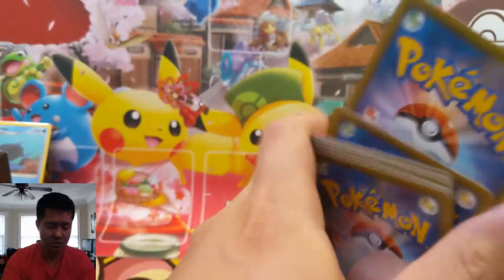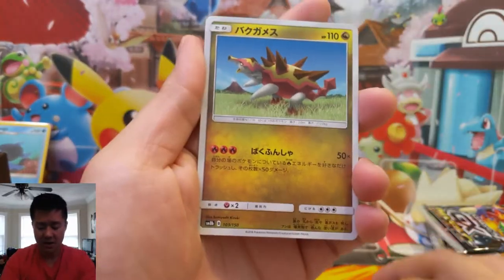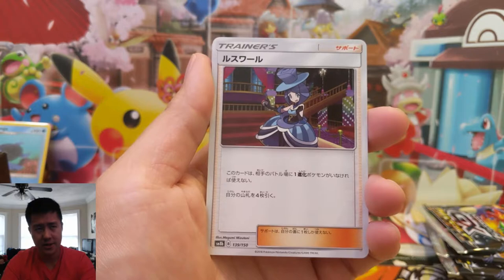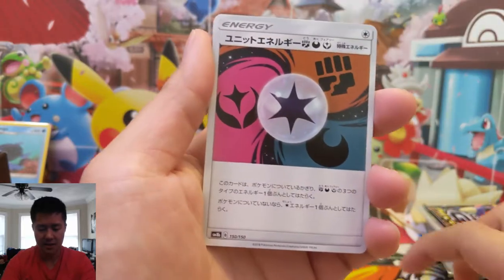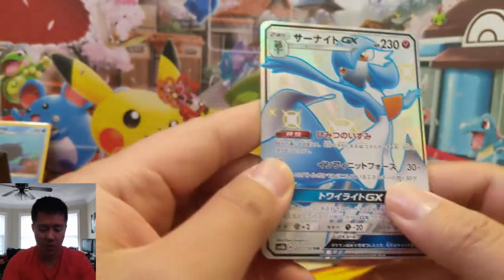So two packs in, nothing too good. I still haven't heard anything about what the ratios will be like, since they could do similar ratios for the ETBs compared to these booster boxes since they both have 10 packs. Oh, here is our SSR — we got a Gardevoir, one of my favorites!